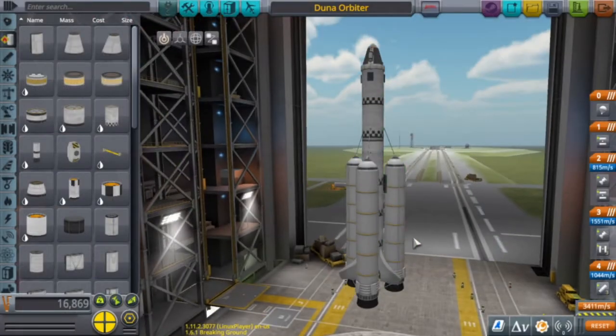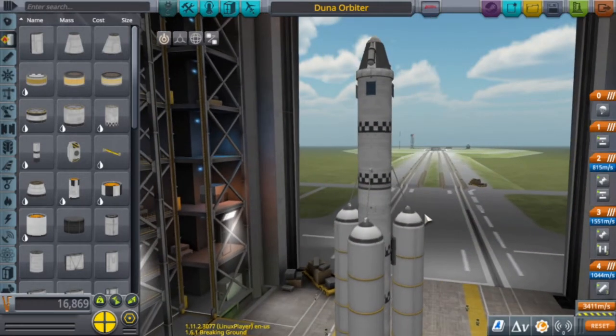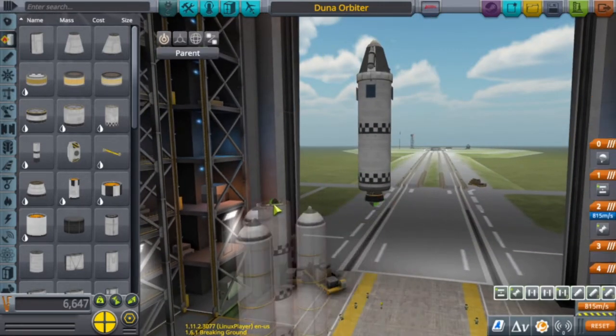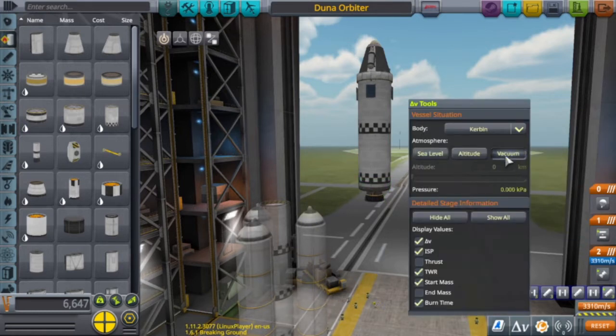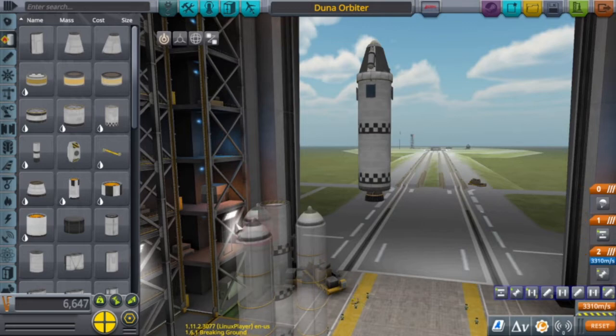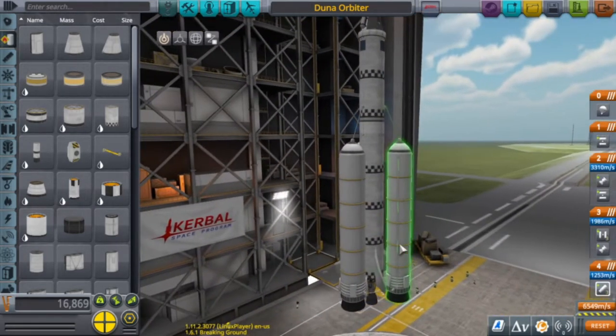Here's the spacecraft we'll be using. In Duna orbit, you can still get a decent amount of science. During our mission, most of our maneuvers will be using this efficient Terrier engine, which in vacuum has a large amount of delta-V. These bottom stages are to bring it up into orbit.